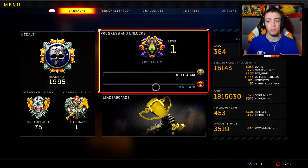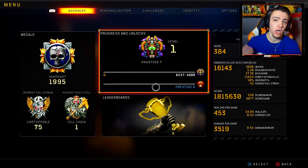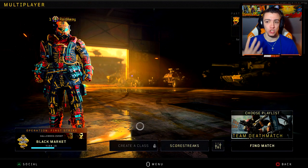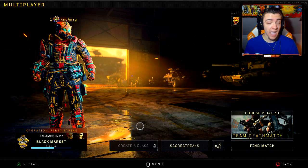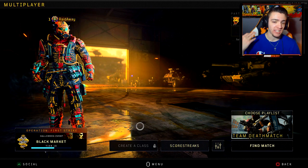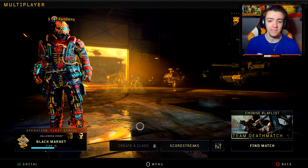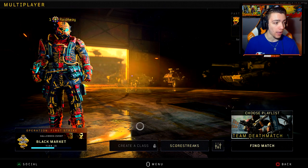As I'm recording this video, I am Prestige 7 at the moment, 3.20 KD. My KD was like a 3.5, then I started to go for Dark Matter, then I started to go for headshots and hardcore, and the KD dropped down a bit. But we're at 3.20 right now, two win-loss as well, which is definitely not too bad. There are five certain weapons that I use personally every single day on Black Ops 4, and I just want to give you guys all the class setups I usually run, how to rank up fast, how to get better at the game, and just give you guys some overall tips and tricks for Black Ops 4.